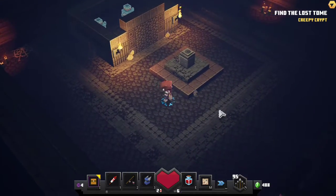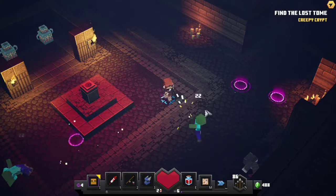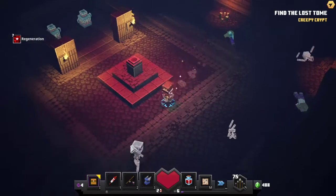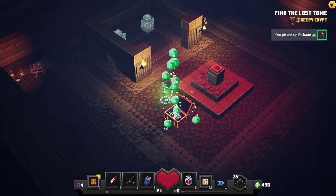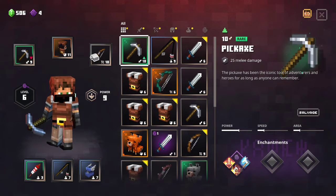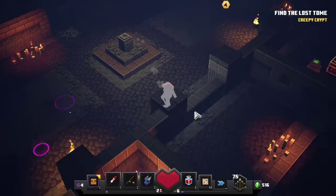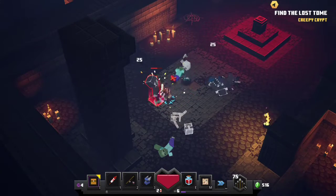Another one of these rooms. Let's see what we get — I do believe we've got a better pickaxe now, 25 melee damage. Here's another button — let's see what this does. Opens a can of worms. That's what it does.